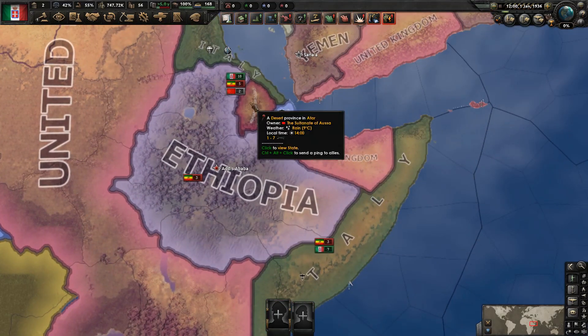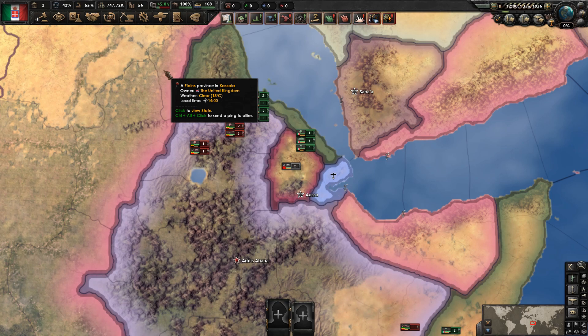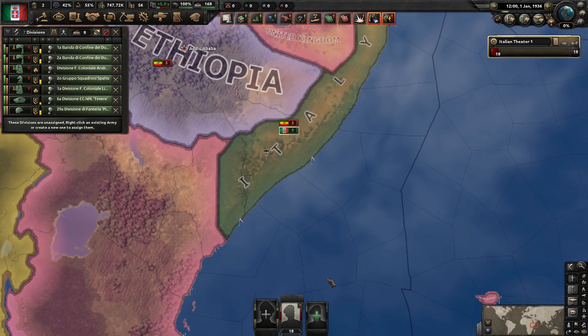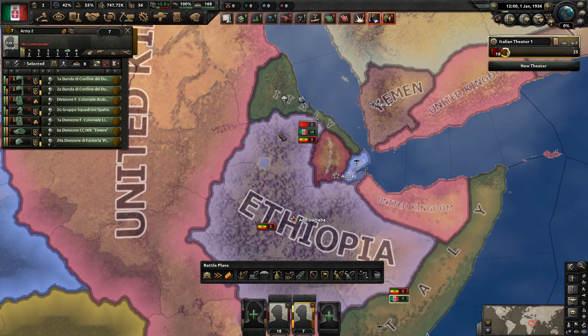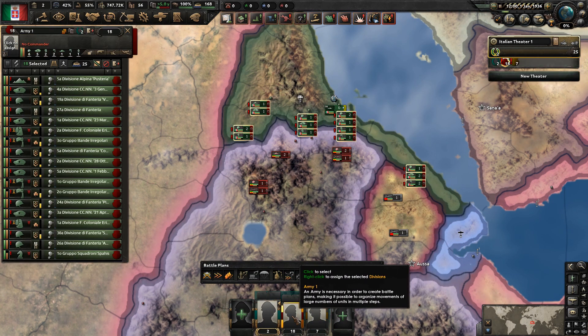The very first thing you need to do as Italy is to deal with Ethiopia. Dealing with Ethiopia is extremely easy. With just your starting army and your starting air force, you can very easily beat Ethiopia by just battle planning them.